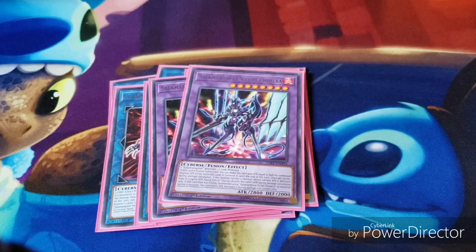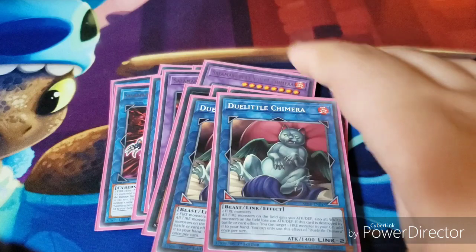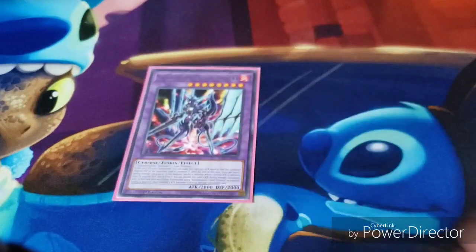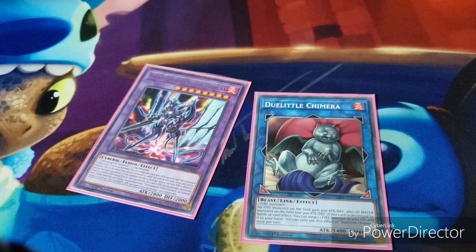Then I have three Salamangreat Mirage Stallios and two Doolittle Chimeras. Like I said, I'm tempted to run three Violet Chimeras — I'm tempted to take one of the Doolittle Chimeras out, because I usually never go into Doolittle Chimera unless I need a little bit of power, and I've only done that in one duel. So I think dropping Doolittle Chimera to one and adding Violet Chimera, or even going up to three Belalynxes, may be helpful.